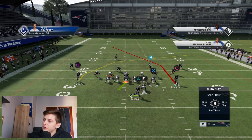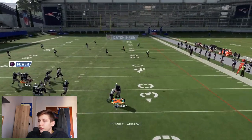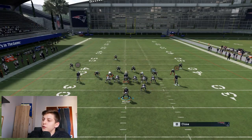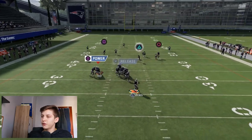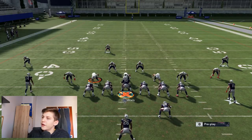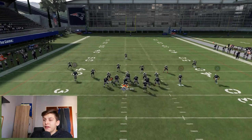For the second setup of PA Deep Cross: block the halfback, motion him out, put him on a slant, and put the tight end on a delay fade. This gets open against any coverage - try to roll out and throw that. Brady isn't the fastest; if you have a faster quarterback it's easier to get outside and it gets way more open, but it can work even with a slow quarterback. If the crossing route gets usered and you miss the read, you can send out your tight end on his delay fade by pressing X. He gets out on the route and is open pretty much all the time because your opponent's user is preoccupied covering the play.